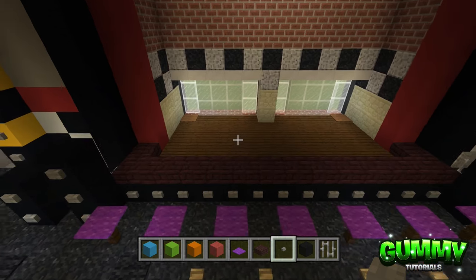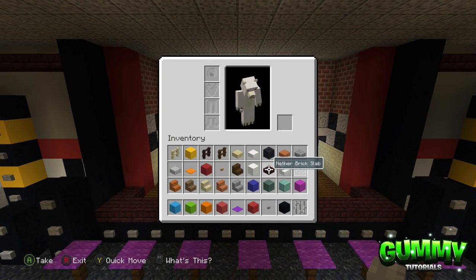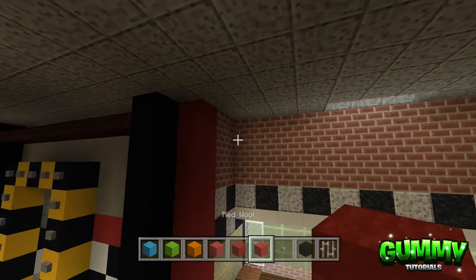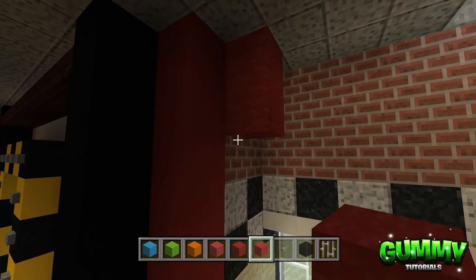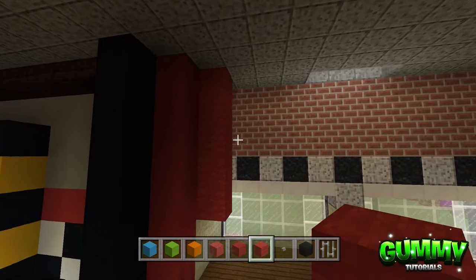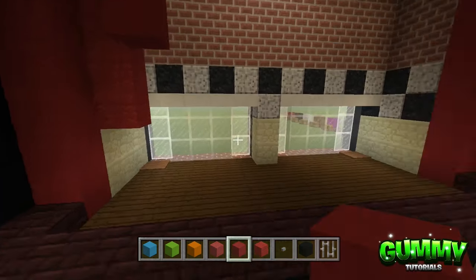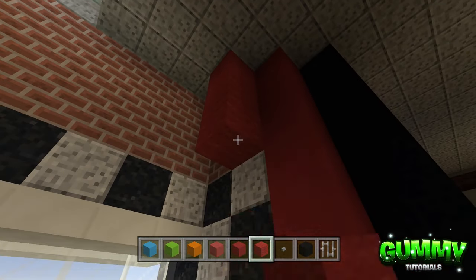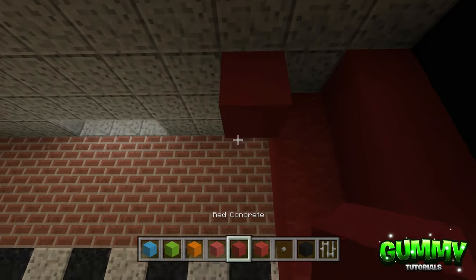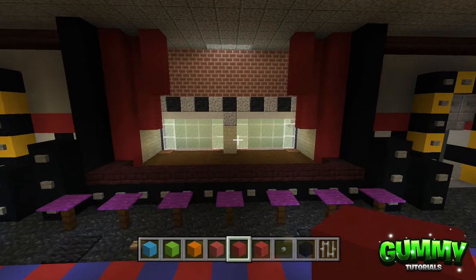The next step is the curtains on the actual stage. Grab red wall and red concrete, starting with the red wall. Come to the left corner diagonal from this red concrete and place one, two, three, four, five red wall, then diagonal forwards one, two, three. On the right side: from the red concrete diagonal to the left, place one, two, three, four, five, then diagonal forwards one, two, three. It's mirrored on both the front left and front right sides.